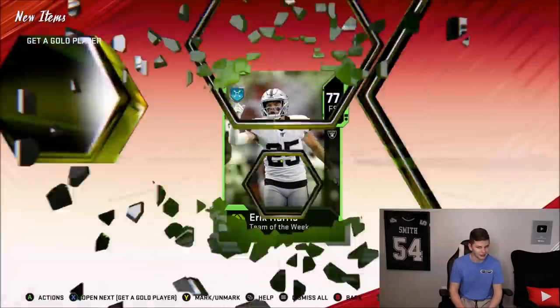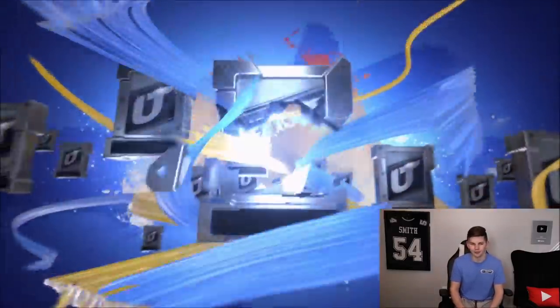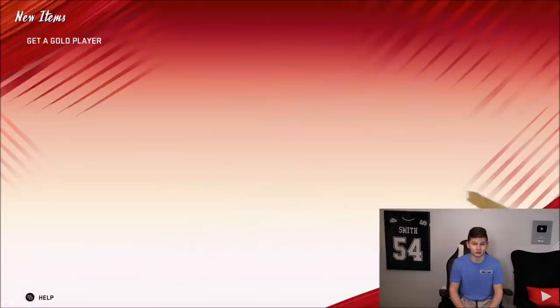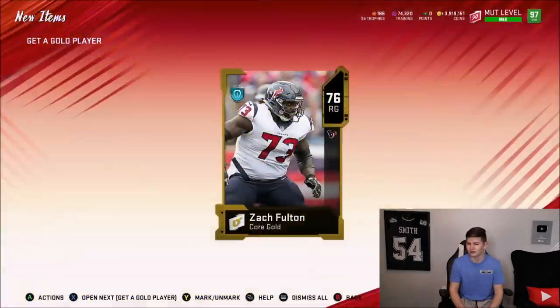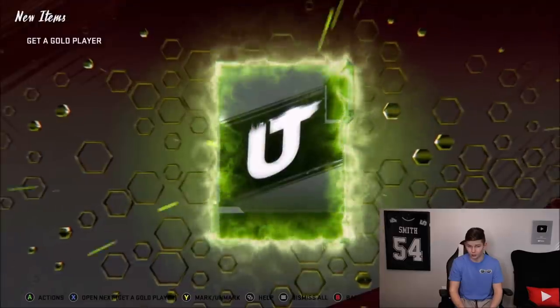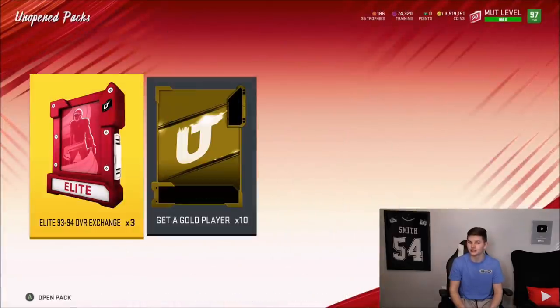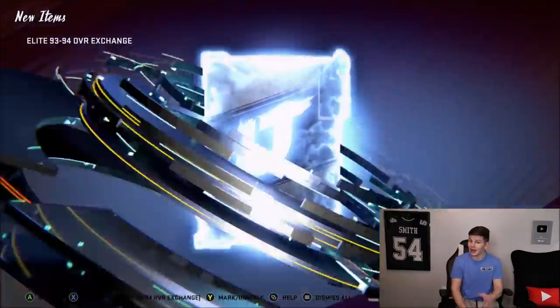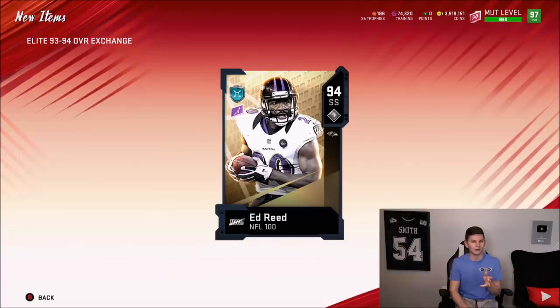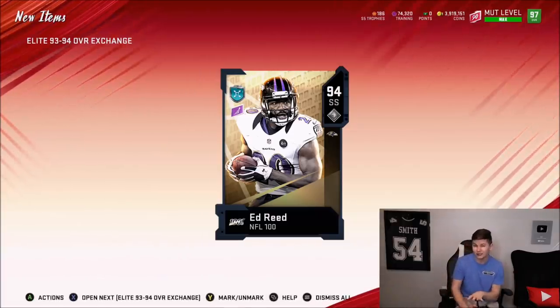We get a Team of the Week 86, and a 77 Eric Harris. So far this is not working out too well. We get a gold 79 Nelson Agler — not going good. We get another gold, and I think that was the fifth pack there, with one more pack left. Hopping to another one of these, 93-94 exchange. We get a Team of the Week — 79 Josh Allen. We get an NFL 100: 94 Ed Reed! That's exactly what you're hoping to pull. NFL 100 players go for like 250k or so — that may have brought the packs back up.